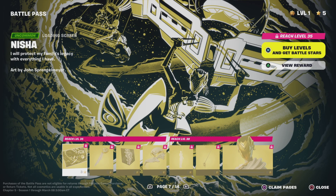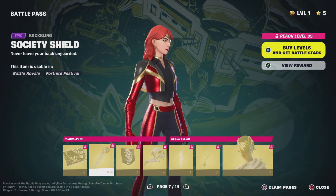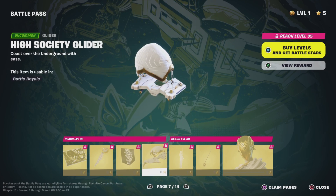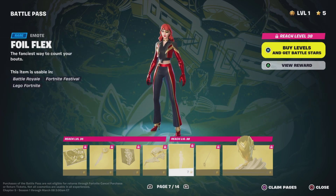We have Nisha — how does Fortnite come up with these names? Society's Shield, banner icon, High Society Glider. I feel like we've seen this glider before.